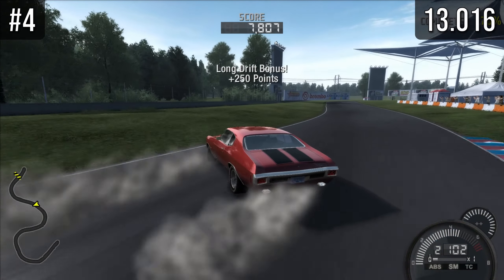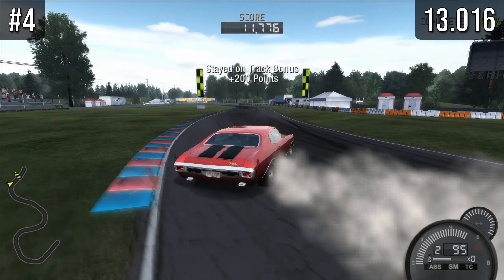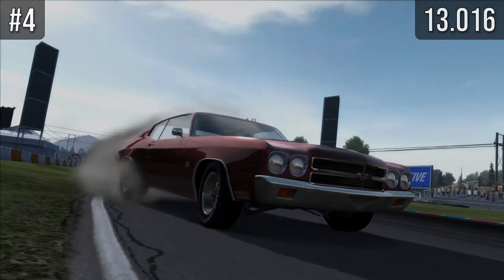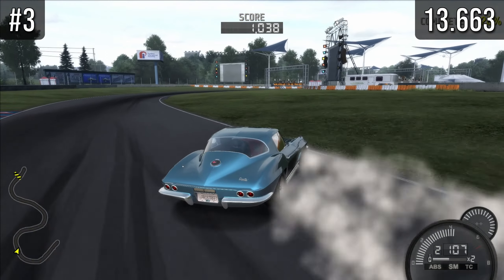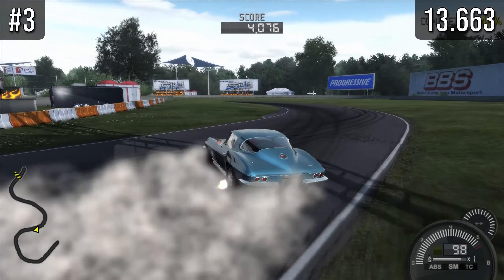We're already at number four and have already achieved 13,000 points, which is genuinely amazing for drift cars in general. At number four we have the Chevelle with 13,016 points — quite amazing. Moving on to the podium, at number three we have the C2 Corvette with 13,663 points, which is genuinely amazing, and it handles nicely, getting a good amount of points.